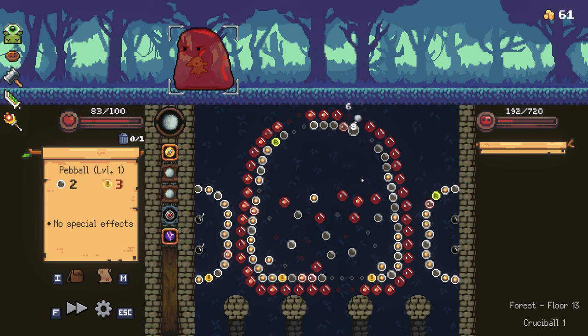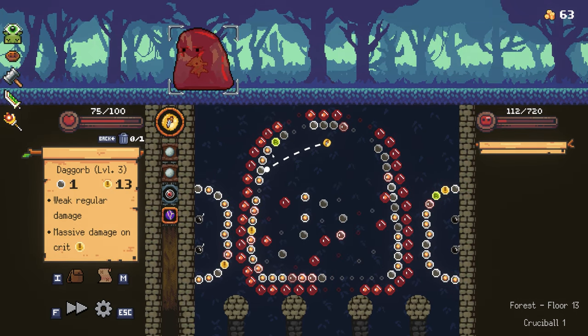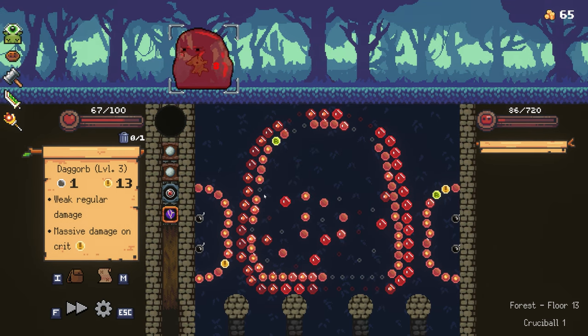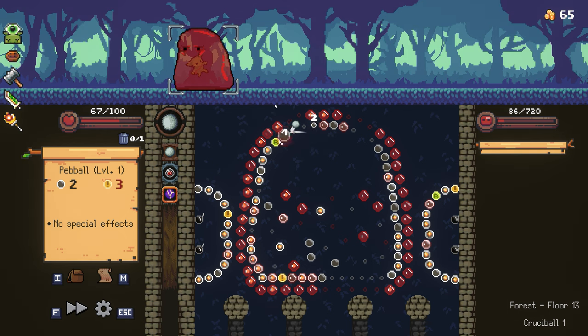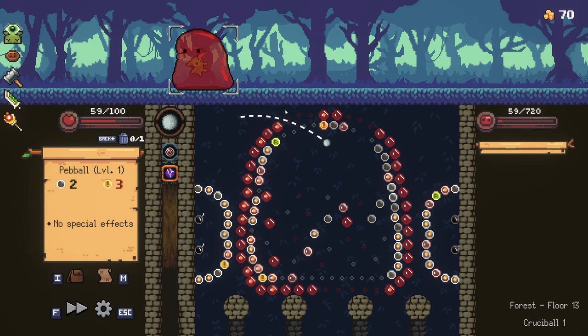I'm going to start with a bomb and see what we can do here. These red slimes are brutal. Dagger Worm — we have to hit a crit. Yes! We got our crit. Let's see if we can just drop all the way down this side here and see how much damage we can do with that.